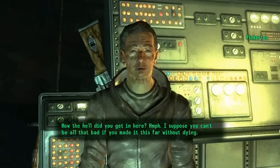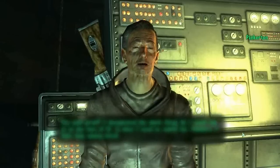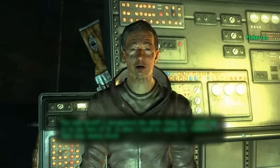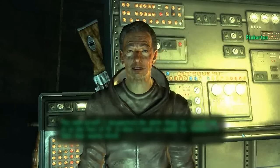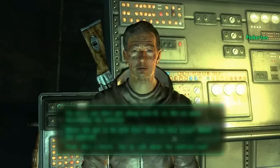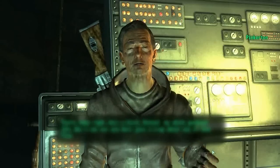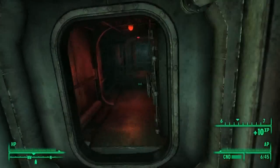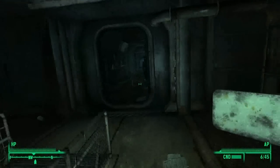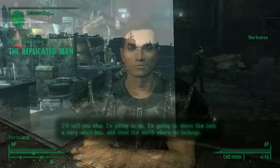Once you talk to Pinkerton, address the subject of the work you did. He'll give you the access code to his personal terminal, and all you have to do is access the computer and look at all the files to download them to your Pip-Boy. Once this is done, you can leave by following the main corridor all the way to the main door and throw a lever next to it in order to unlock it. Once you do this, you can return to the bow of the boat very easily through this door.